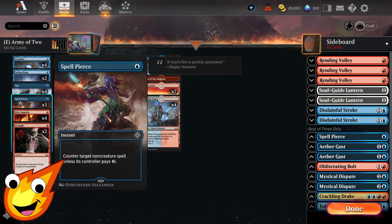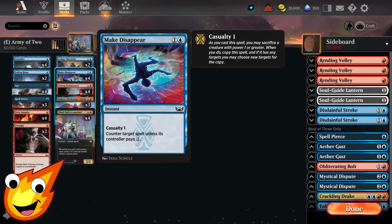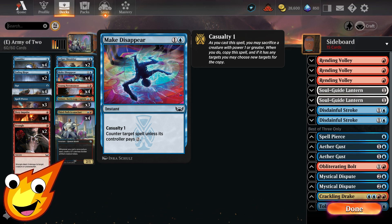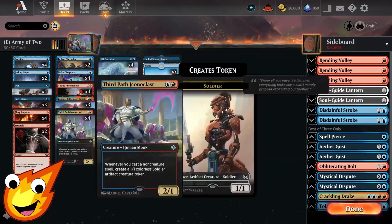For protecting our game plan, we have a set of Spell Pierce — three copies — and four copies of Make Disappear. Make Disappear is really awesome here because we can take advantage of the Casualty One ability. That means we sacrifice a creature with power one or greater, and we copy the spell with new targets. This is basically Mana Leak for Arena, and it's very easy to trigger because we'll have a ton of tokens to sacrifice from our two main creatures.